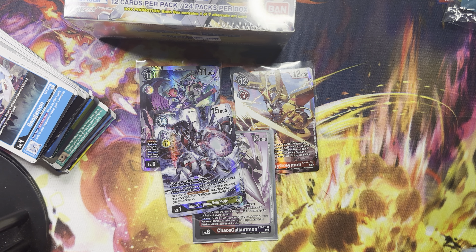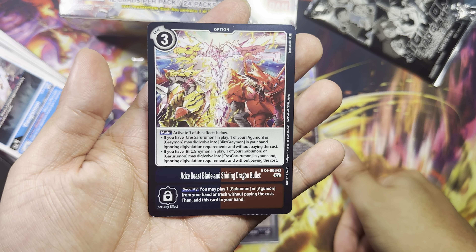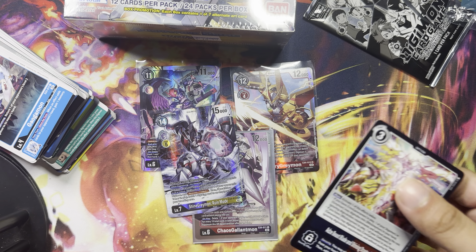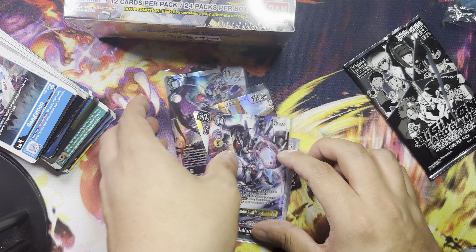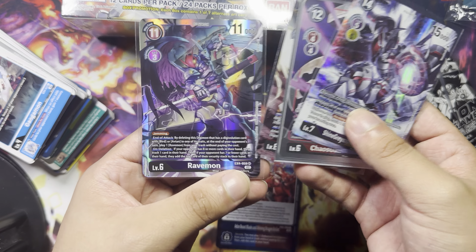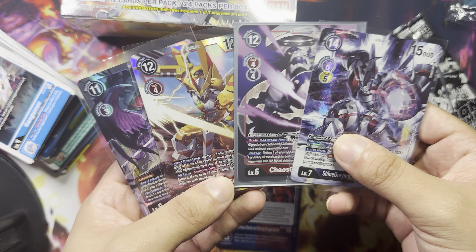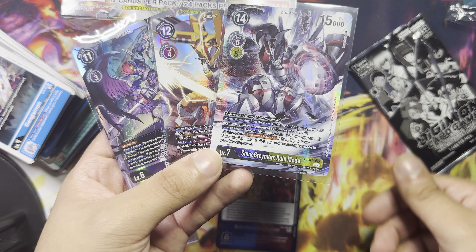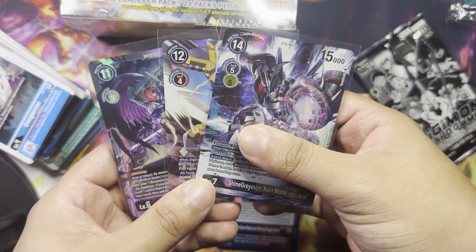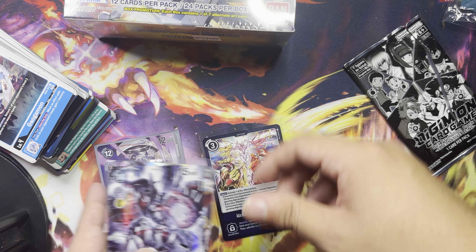Especially with all those alternate arts! Opening this box promo now — I got a Z-Blade and Shining Dragon Bullet. Let us know which card you like the most — Ravemon, VictoryGreymon. Wait, I figured out Chaos Gallantmon is just a rare, so I went three for eight actually — and Shinegreyhmon Ruin Mode is a secret rare alternate art.